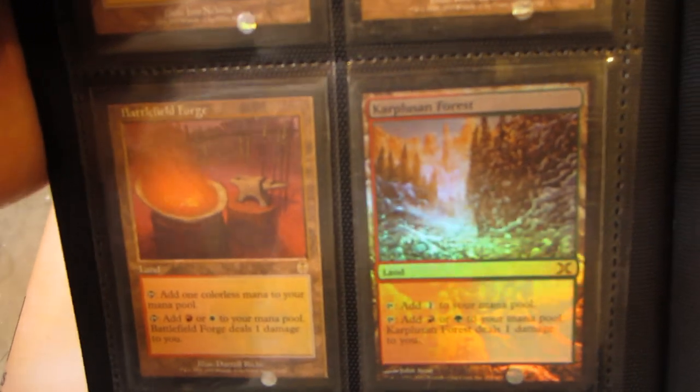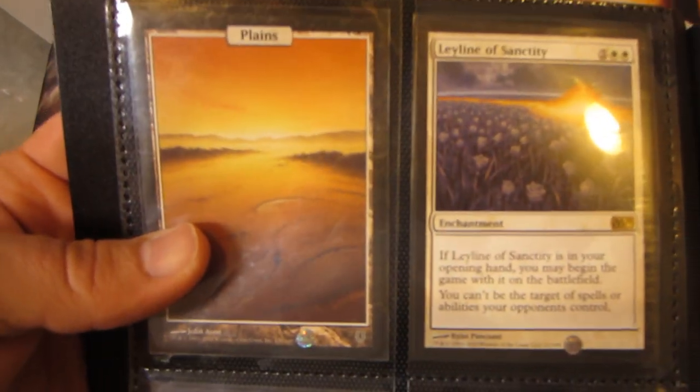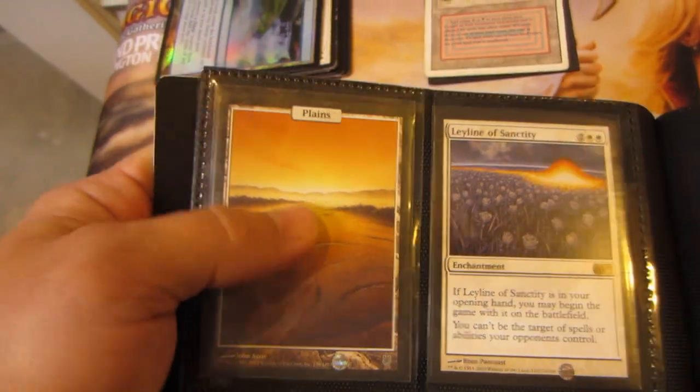This is a Foil Carpool Forest from 10th edition, and then I have Caves of Koilos and Land of War Wastes from 10th edition. Unhinged Plains, Full Art from Unhinged — obviously, because I just said that.